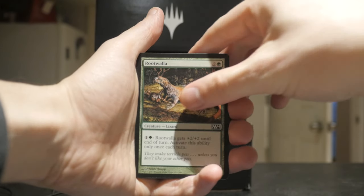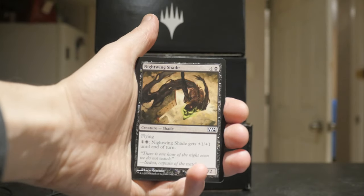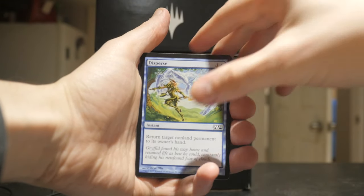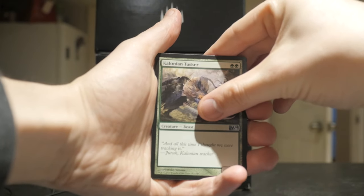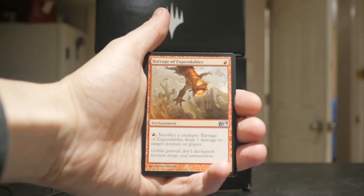Demolish, Rootwalla, Groundshaker Sliver, Nightwing Shade, Charging Griffin, Disperse, Molten Birth, Colossal Tusker, and Barrage of Expendables.